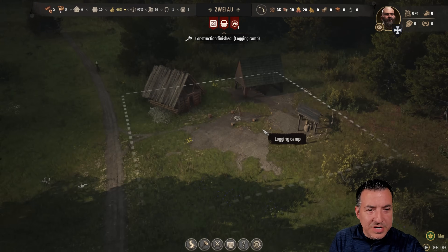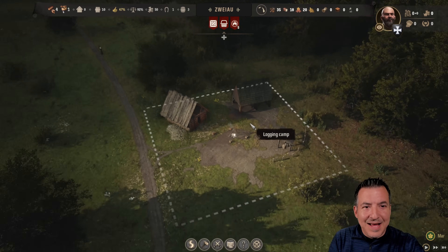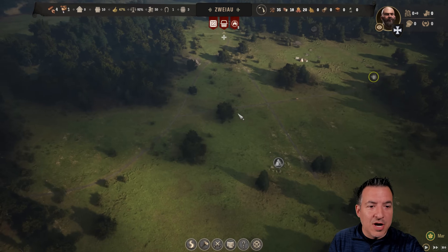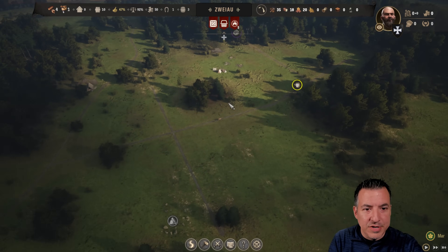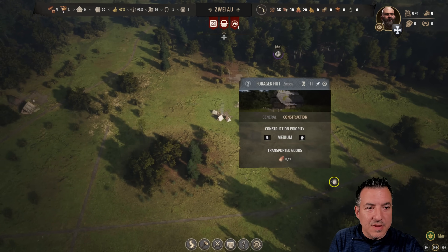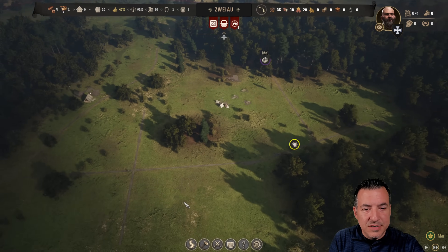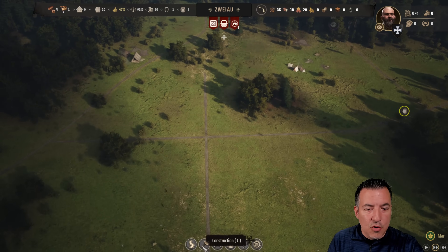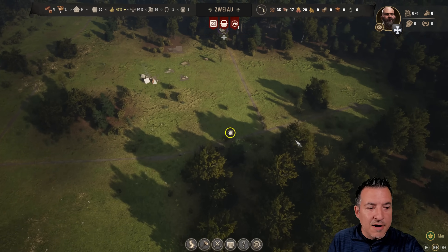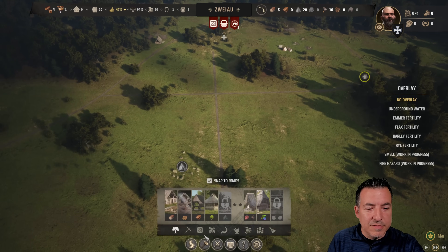Once these buildings are completed, we need to assign workers to them. We're going to start with only one worker here because we only have five workers available at the moment, and we need every single one of them for the jobs we have. We always need to keep at least one unassigned in order to do construction. Now that we've built the logging camp, he's going to start producing timber. We're also going to need a person to work our forager hut to start collecting food, somebody to work hunting — so that's going to leave us with only two workers. We've got to start building our homes, so we'll queue those up. We want to make our forager hut and hunting area higher priority so those get constructed first.